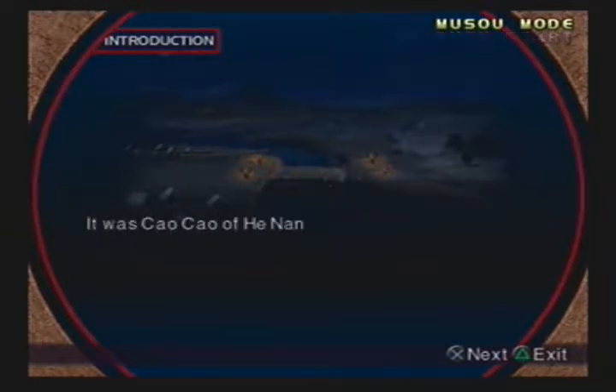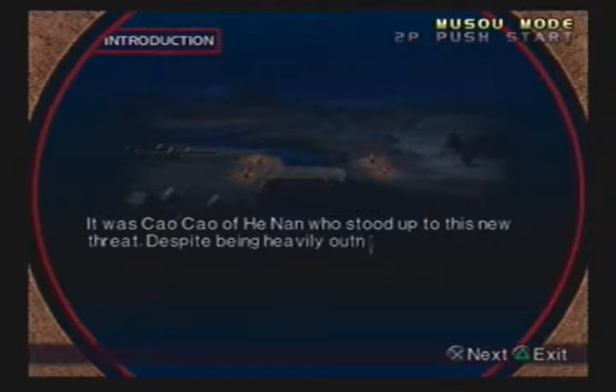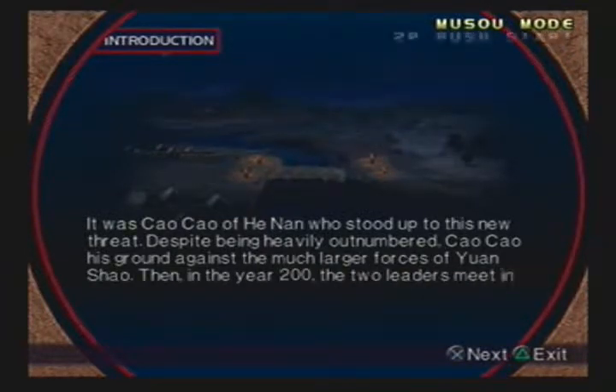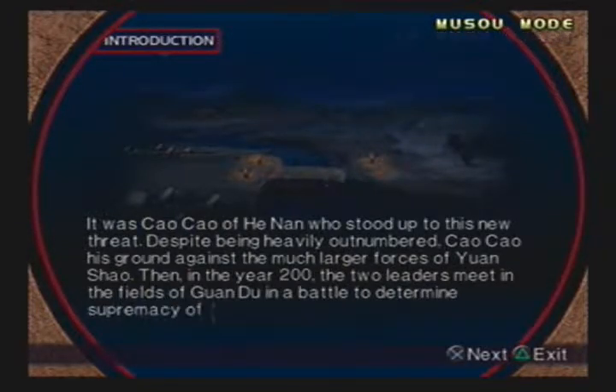It was Cao Cao of Hainan who stood up to this new threat. Despite being heavily outnumbered, Cao Cao held his ground against the much larger forces of Yuan Shao. Then in the year 200, the two leaders meet in the fields of Guandu in a battle to determine supremacy of central China.